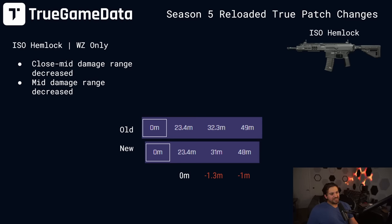Onto the ISO Hemlock. The changes here were just damage range changes. The old ranges got reduced slightly — minus 1.3 meters on the third damage drop off and minus one meter on the fourth damage drop off. Very insignificant change. The Hemlock is basically the exact same weapon as before.